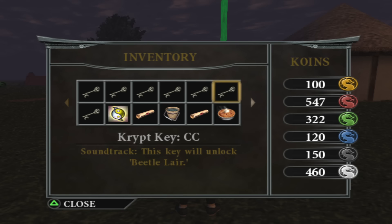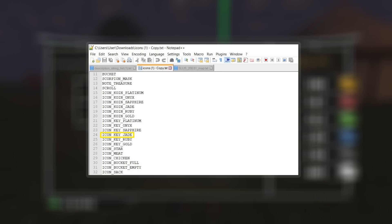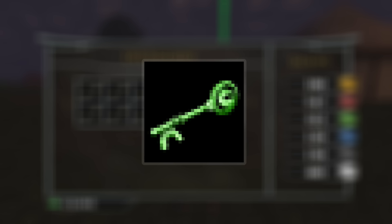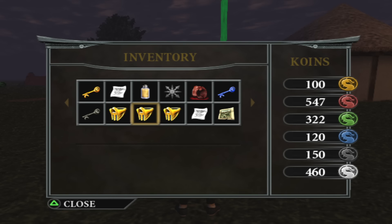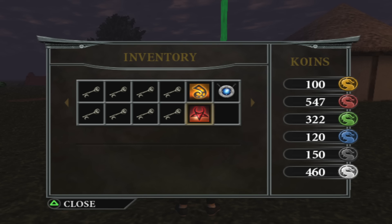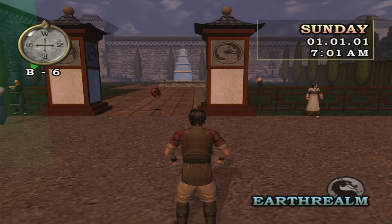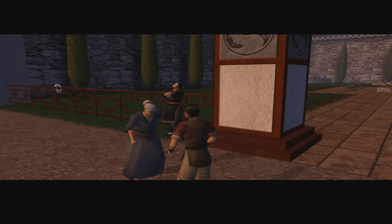We exported two files from Mortal Kombat Deception: a list of all the names and descriptions of the items in Conquest Mode, and a list of all the icons associated with these items. In the icon file, among all the names of the known keys, was the jade key. Just let that sink in. After this item's existence was first rumoured 16 years ago, we can finally prove that it was intended to appear in Conquest Mode. The next challenge was to see if we could actually get it to appear in the item inventory in-game. We modified an existing item to force the game to load in the jade key's icon.